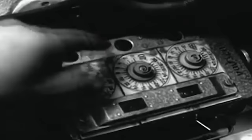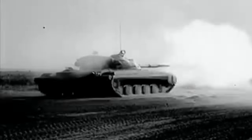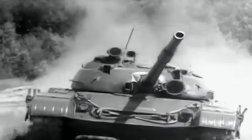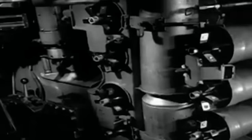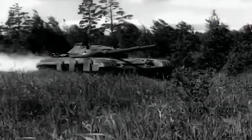Another groundbreaking addition was the autoloader system that complemented the tank's main 125mm smoothbore gun — at the time, the largest main gun mounted on any tank in the world. This innovative feature stored and loaded shells rapidly, shortening the interval between shots and reducing the standard crew number from 4 to 3. Designed with an eye on the nuclear realities of its time, the T-64 featured an overpressure system that sealed its interior from chemical, biological, or nuclear threats. It also carried a built-in fire suppression system to combat the risk of internal fires, reinforcing the T-64 as a veritable fortress on tracks.